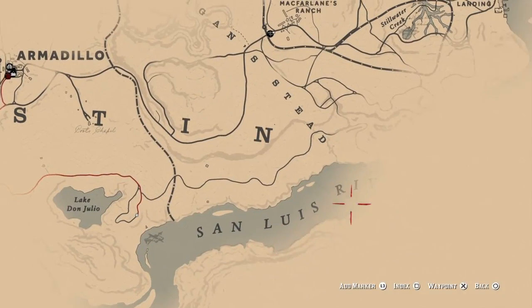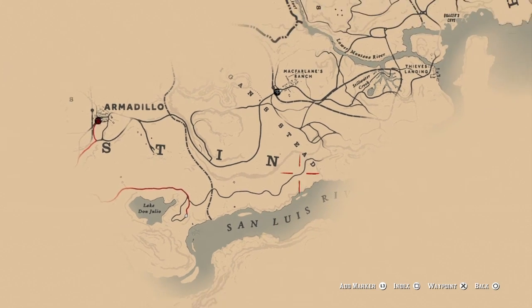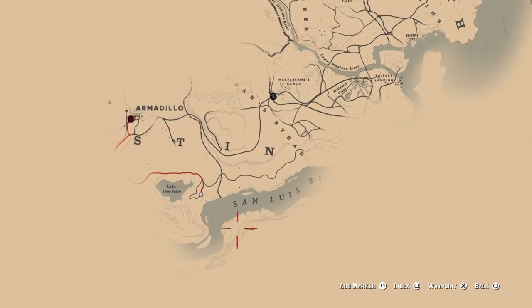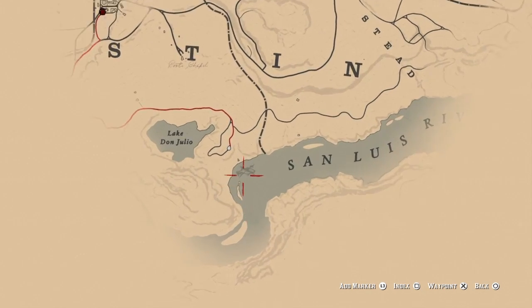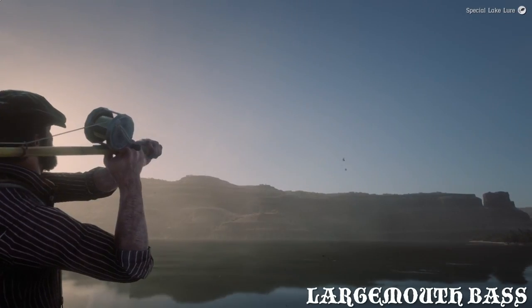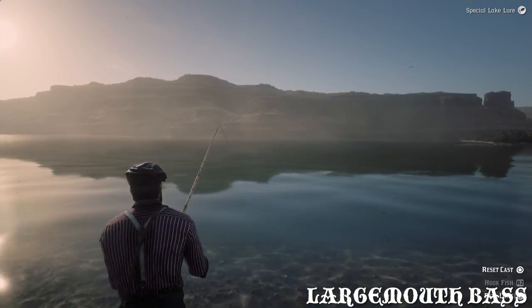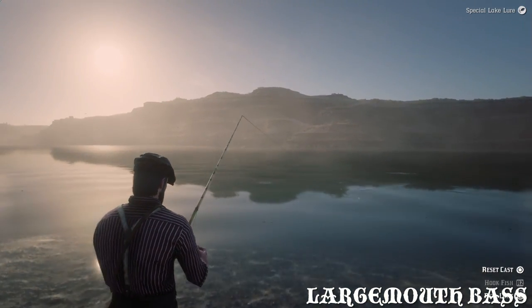Next I'm going to show you the Legendary Largemouth Bass. Come down here to the San Luis River — Armadillo is off to the left and Blackwater is up to the right. Come right down to where I am, right under Lake Dongilio. Cast out and catch him. He does take a little bit longer than the others just because he is a bigger fish.